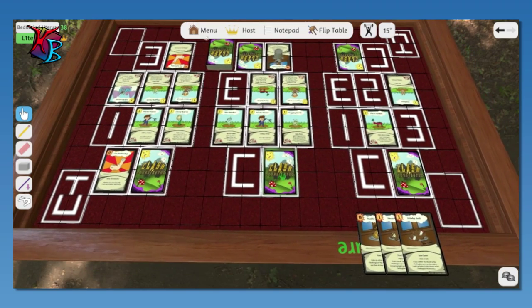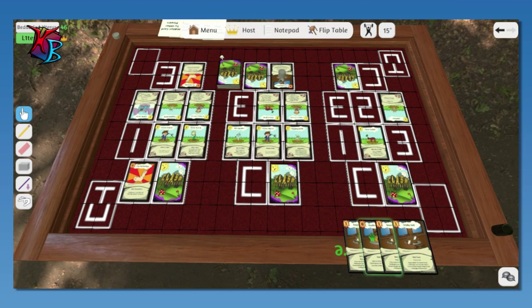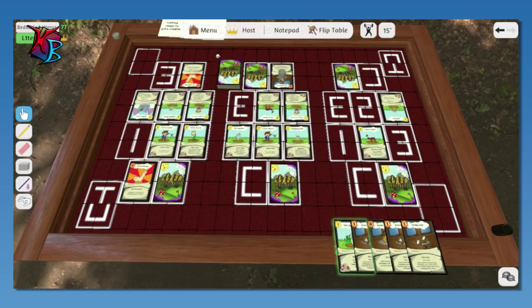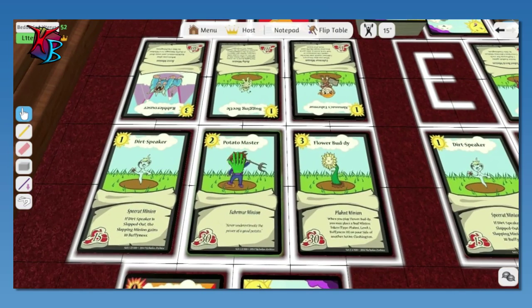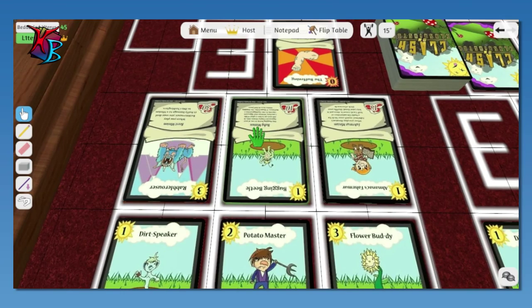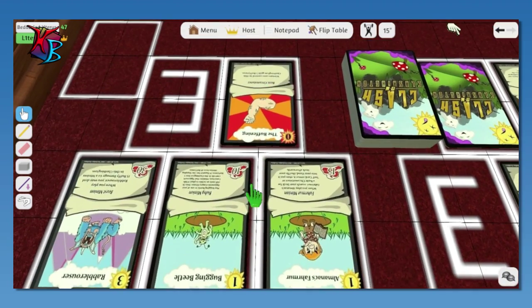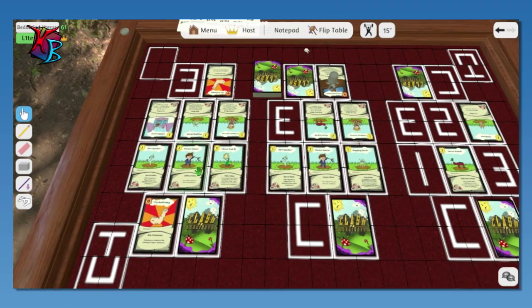I draw — oh my god, why'd you kill that card? I am going to draw from the right. I'm going to draw from the middle. It kind of works — yeah, it does work. I'm just going to play Dirt Speaker there and Dirt Speaker there. Oh wait, I forgot to give my cannon a thing. And then I'm gonna call this Clash right here. So I have a total of 60, 75, 90, and then you have 30, 40, 55 — so 90 versus 55 because the Bugging Beetle cancels out the Buffening.